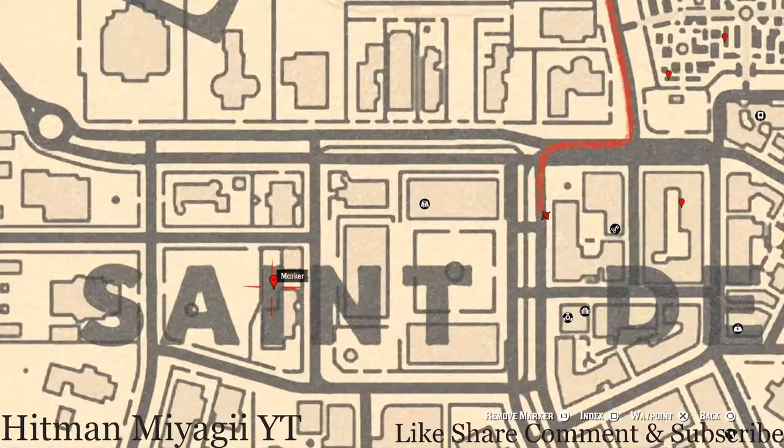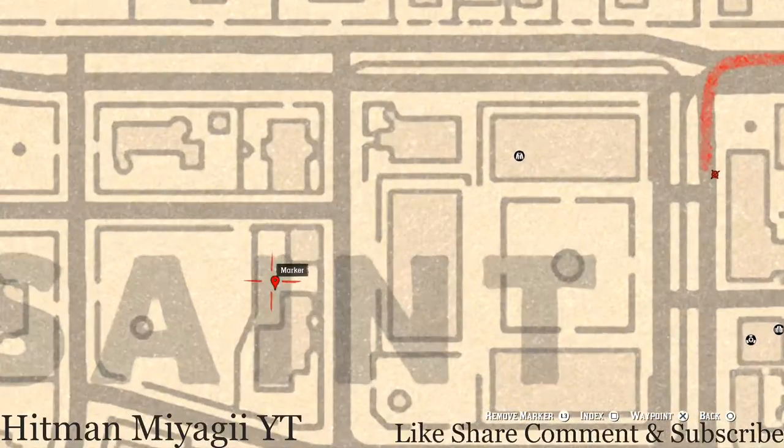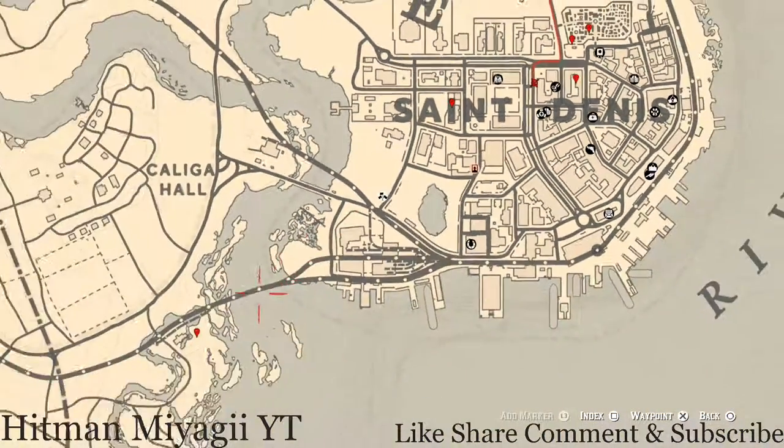Let's go over to our left a little more in Saint Denis. Right here at this location there's a white table, and on this white table there's a chess board. On that chess board you guys will get an ivory hairpin, so go and grab that.